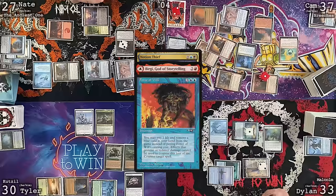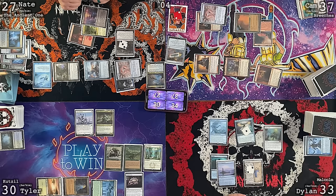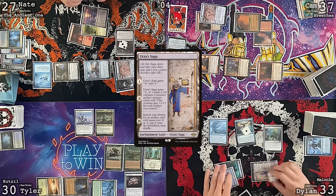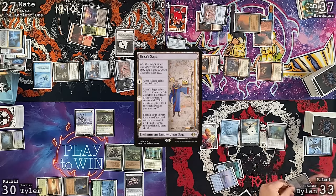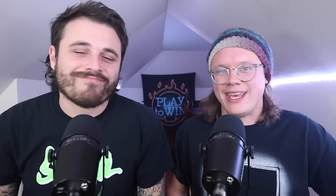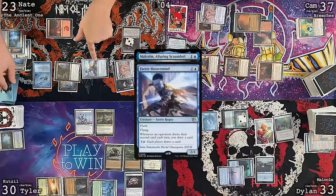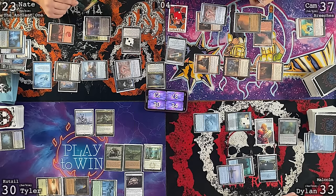Dylan draws, plays a land, attacks Narset for five — Narset dies. Dylan casts Mystic Armor, pays Spree Sentinel trigger, plays Wish Claw Talisman, and passes. Cam taps City of Traitors, dashes Ragavan, triggers Bergy, moves to combat. Ragavan hits Nate, Breeches hits Tyler, Professional Facebreaker hits Dylan, Bergy hits Nate. Two Breeches triggers, treasures generated — Cam exiles the top card and gets a Notion Thief.